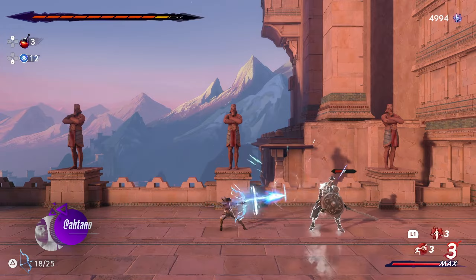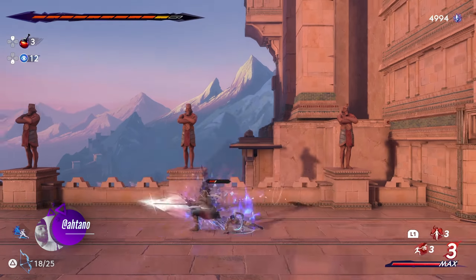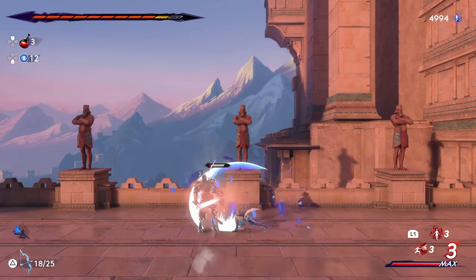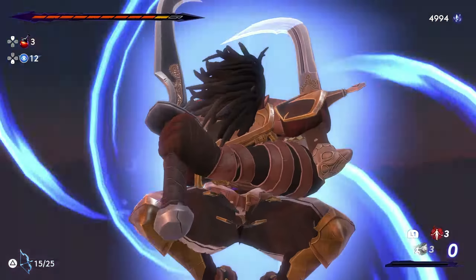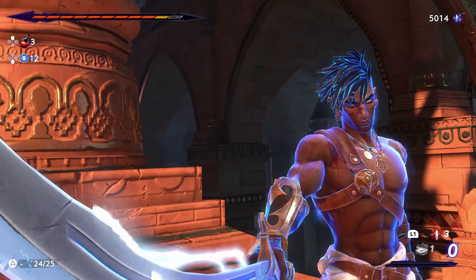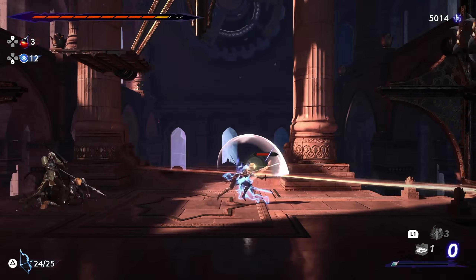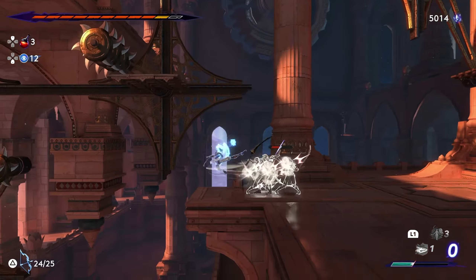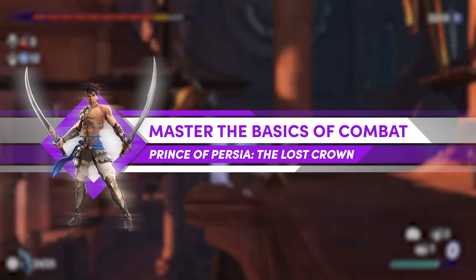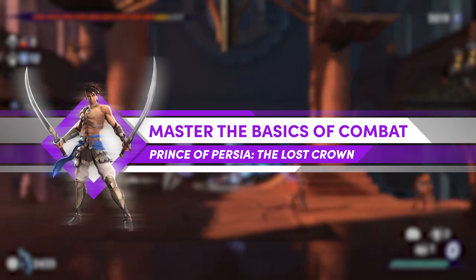Prince of Persia: The Lost Crown is such a blast to play on so many levels. While it may be fairly streamlined when it comes to customization options, it makes up for this with a neatly crafted combat system. In this video, we'll dive into the basics of combat, talking about melee and range attacks, parries, dodges, cancels, and more. If you're looking to learn a thing or two about the game's combat, then this is the video for you. So let's dive in and break down the basics of combat in Prince of Persia: The Lost Crown.